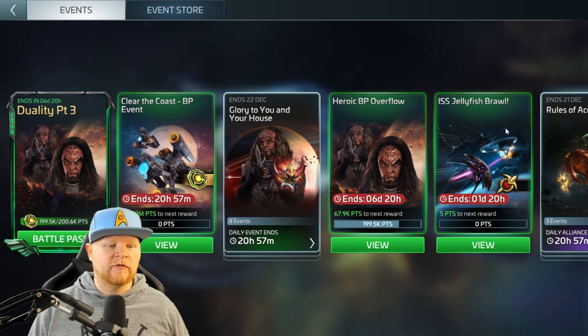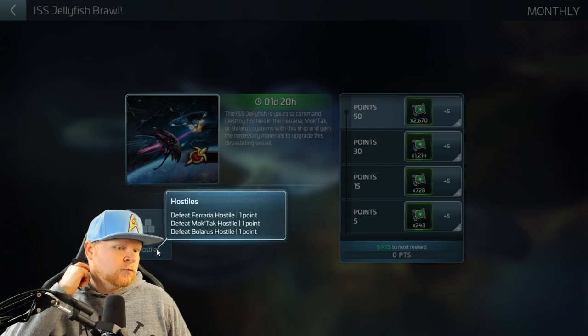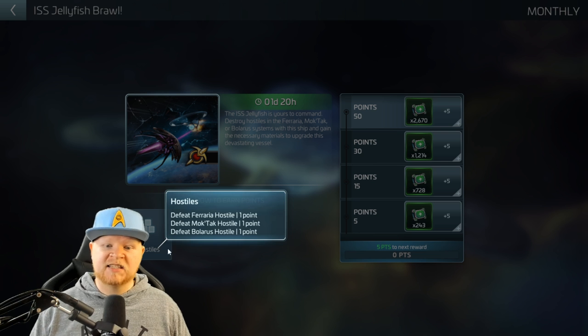But you do want the ISS Jelly for the ISS Jelly Brawl event, which is going on right now. This event is a simple grind: you go kill 50 hostiles with your ISS Jelly — that's it.